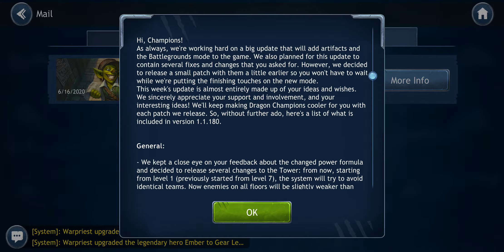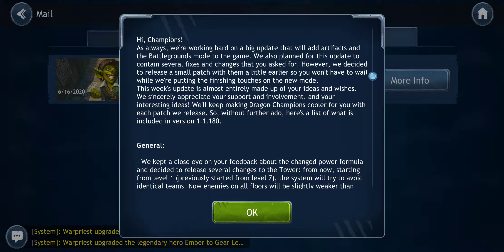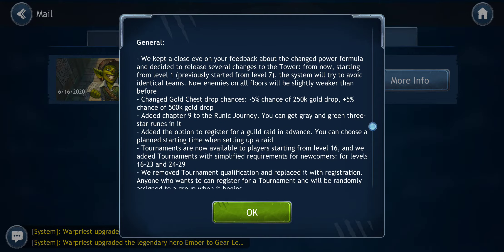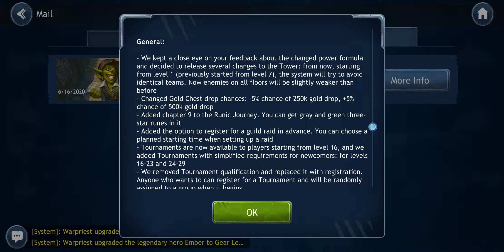There's a lot to unpack in the patch. They're changing some of the formulas with the tower, so you're pretty much not going to see a lot of mirror teams — that could help with hard tower mode. But for myself, because I'd have to beat hard tower mode another 85-plus times as I'm building my character base, it just doesn't seem worth it to risk not getting all the way up the tower, as opposed to just autoing my normal run. There's also a nice little perk changing the gold chest drop chance on the 500k.